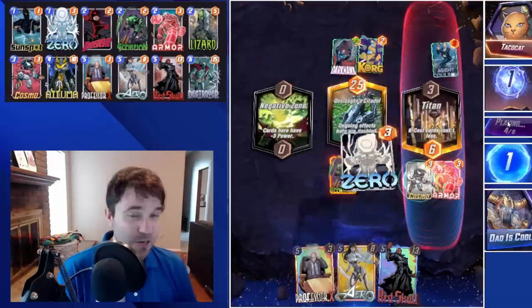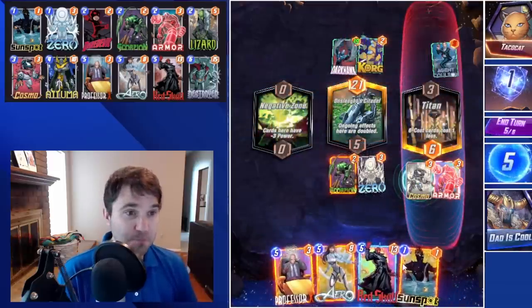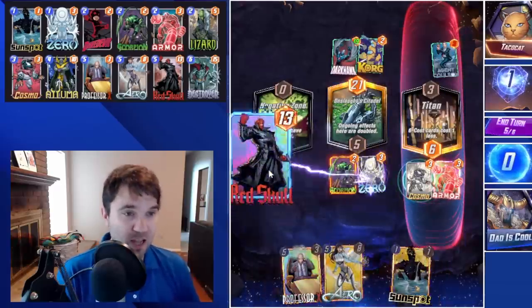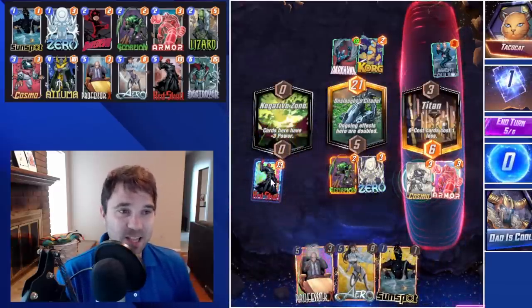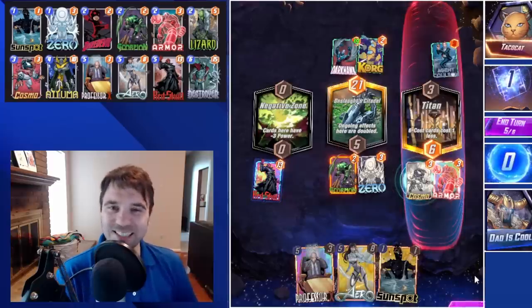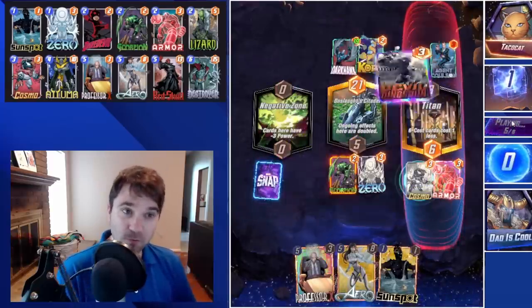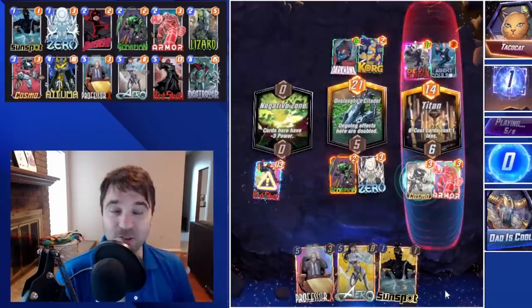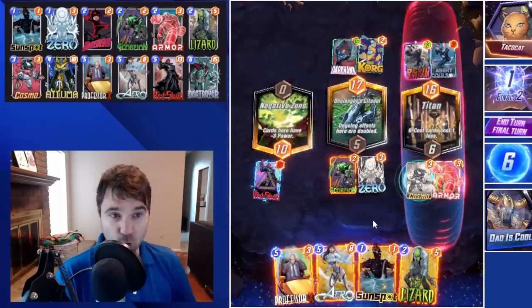Atuma is decent in this list compared to when you use it with Zero. You could also use it behind an Armor lane, or use it in an empty lane into a Professor X on five. There's a lot of play-around potential, a lot of ways to navigate this deck, and it does decently into the current meta. I wouldn't say it breaks the meta open, but if you enjoy a more control-heavy build, this one might be worth testing out.